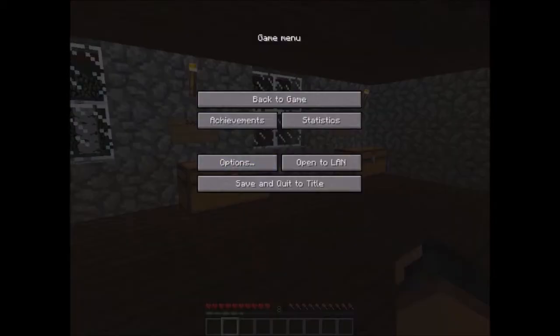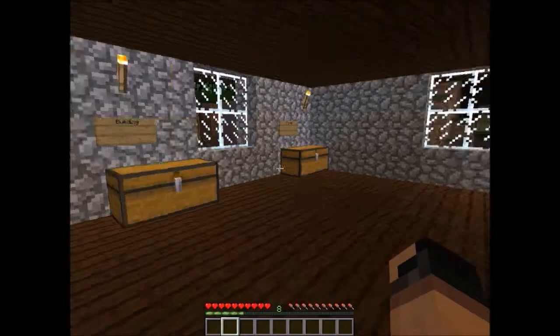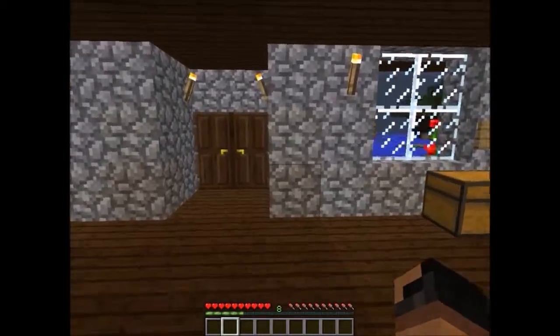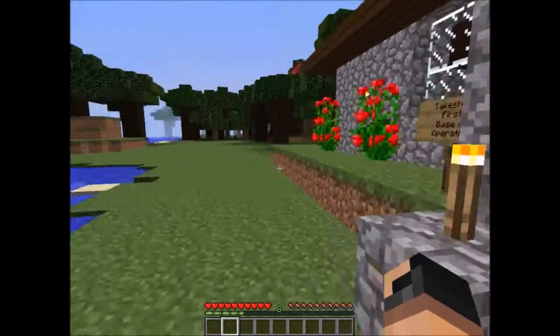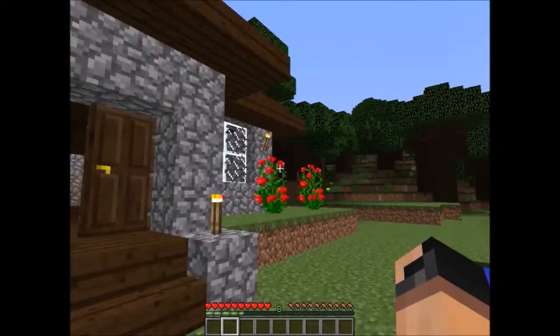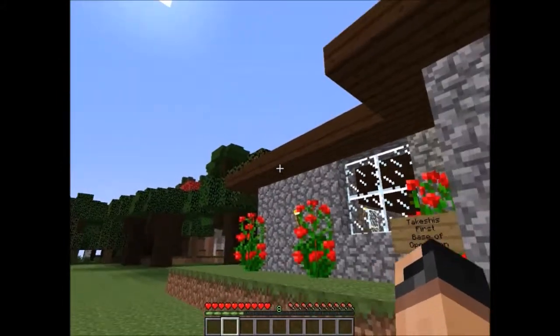Let's go ahead and get things going. First, I'm going to go up here and change the difficulty to hard. As you can see, I did sit here and made a house — I did all this off-camera. Let's make sure there's no enemies around. So this is my house — this is Takeshi's first base of operation.